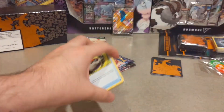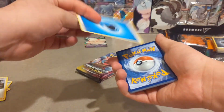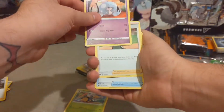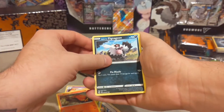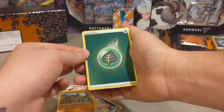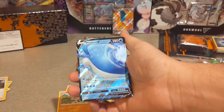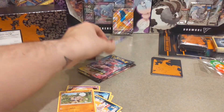Pack number six — here's another code card, enjoy. Three to the front, get rid of another energy card. We have Beedrill, a Hattrem, a Milcery, a Poké Ball, Sizzlipede, Galarian Zigzagoon, Scraggy with pants down, Rockruff. We have a holo energy card — love getting those out of any set — and we have a Wailord V! Two hits, not bad.